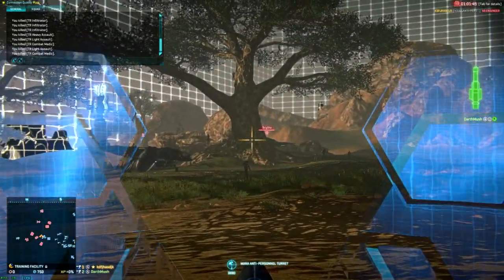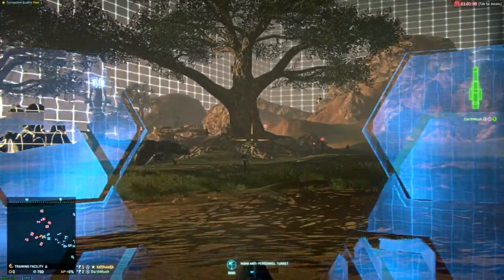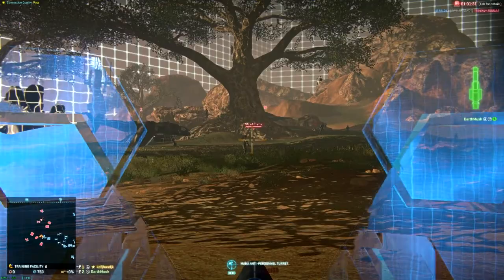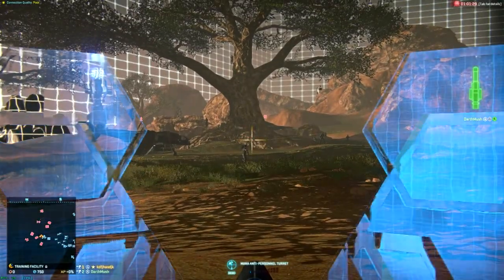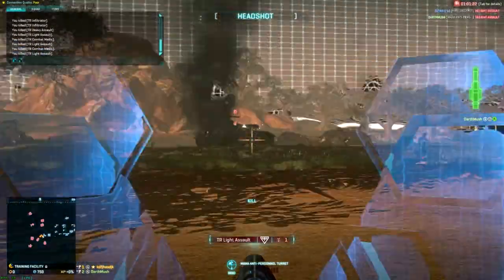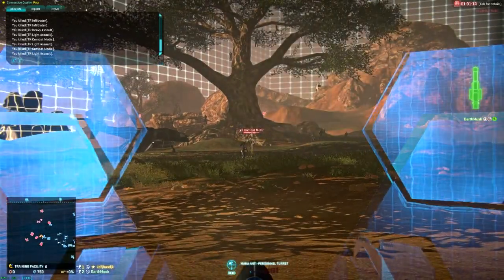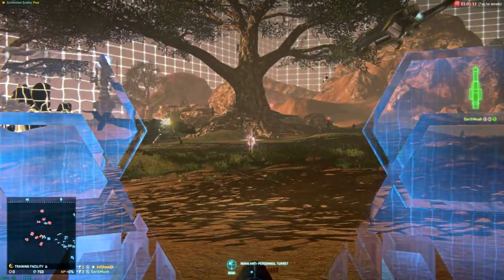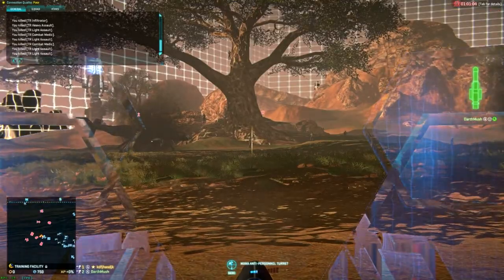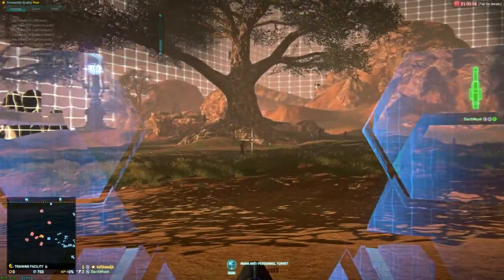There's no bullet drop. Aim at him. Fire a burst - one or two shots at him. Because if you spray, it becomes really inaccurate. The trick is actually to target an opponent and then fire a couple of bursts at him - you'll bring him down real fast. And the bigger the target, the more bullets you can just spray. So like this mosquito - there's no need to fire in bursts. It's a big-ass target.